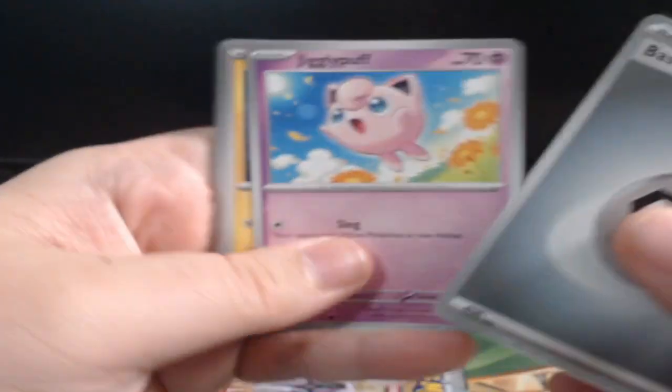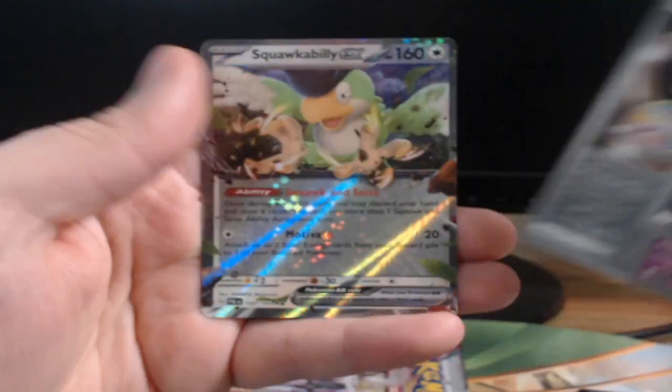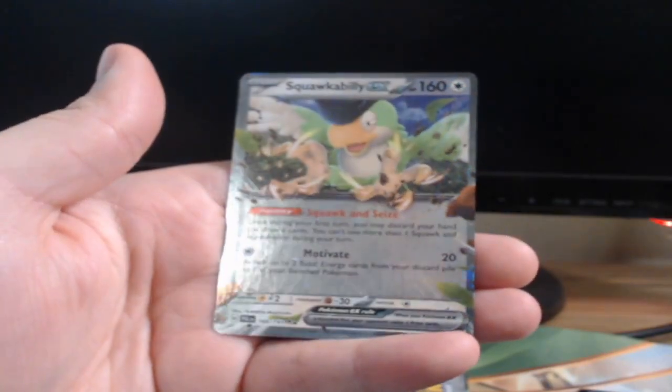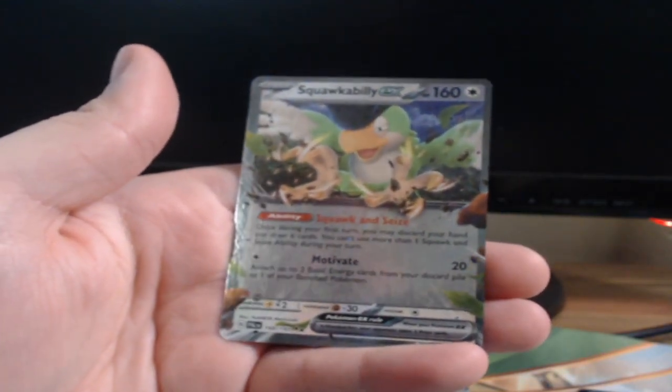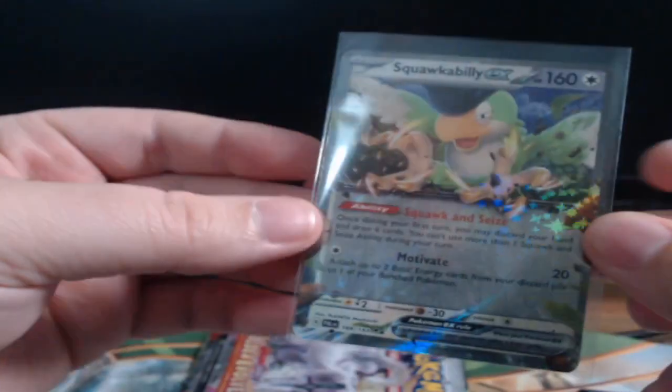Fire, metal, Jigglypuff — Tadpole, Dracomber, Great Ball, Talonflame, Heracross, Kilowattrel, Delibird, Reversal Energy — we got Squawkabilly! Squawkabilly, yes! I'm going to sleeve this guy up. You dig the Squawkabilly? Last card.